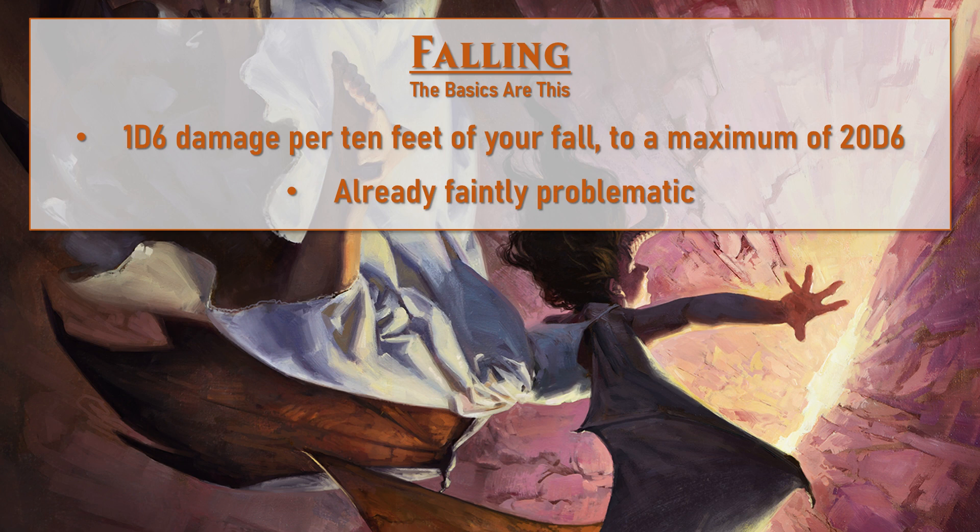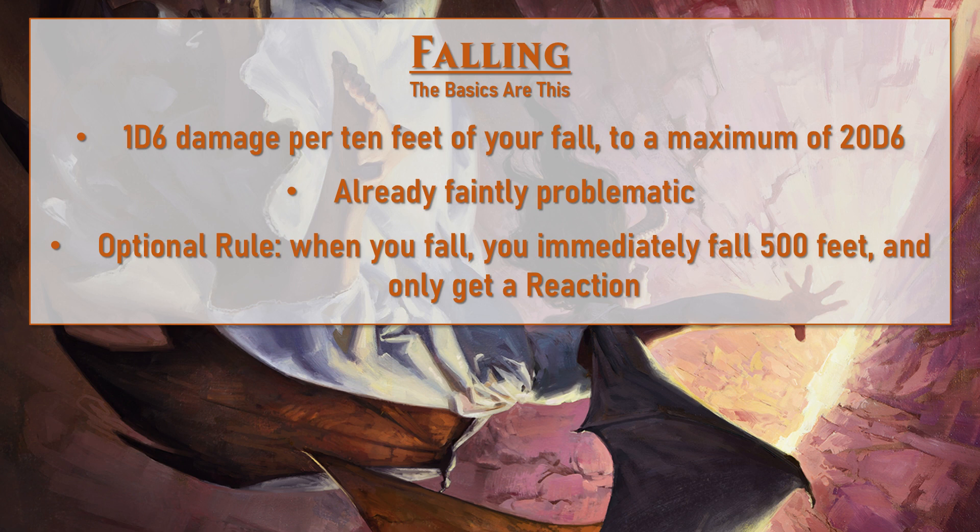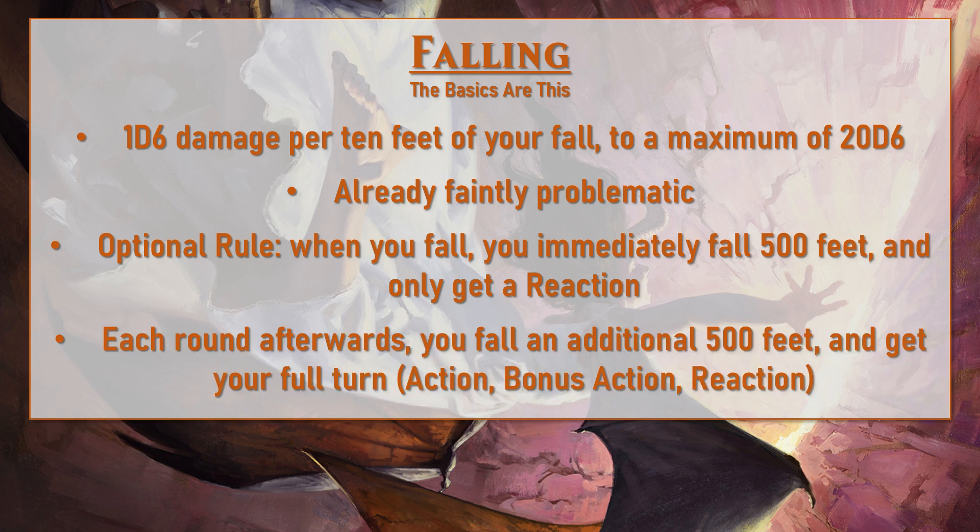There aren't really specific rules about the rate at which you fall. There is an optional rule that states when falling you immediately descend 500 feet, and will only have time to take a reaction for things like Feather Fall. If you are not hitting the ground and there's further to fall, each round you descend another 500 feet, giving you a round to take actions or bonus actions to potentially cast something like a Fly spell on yourself to stop that descent.